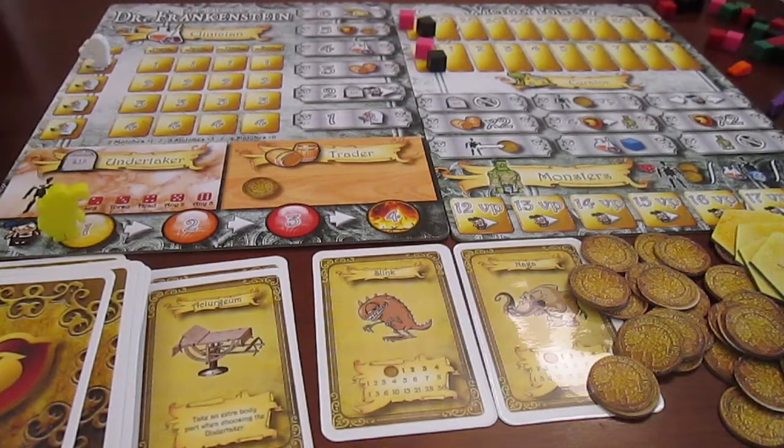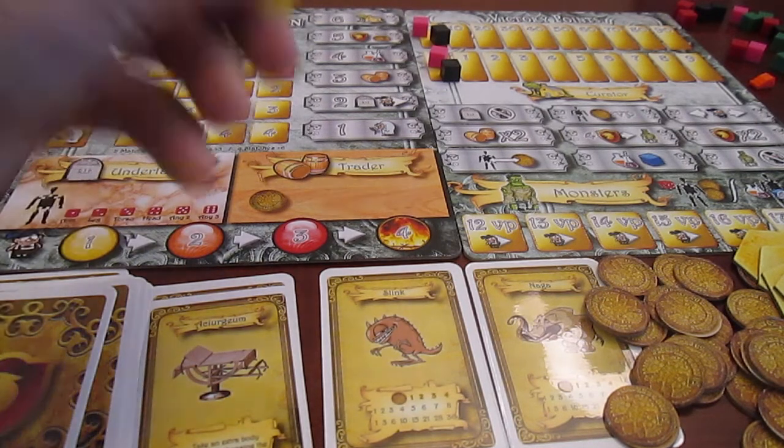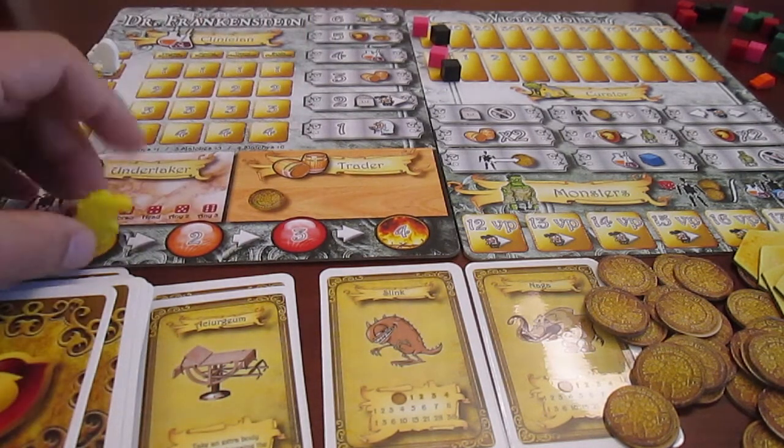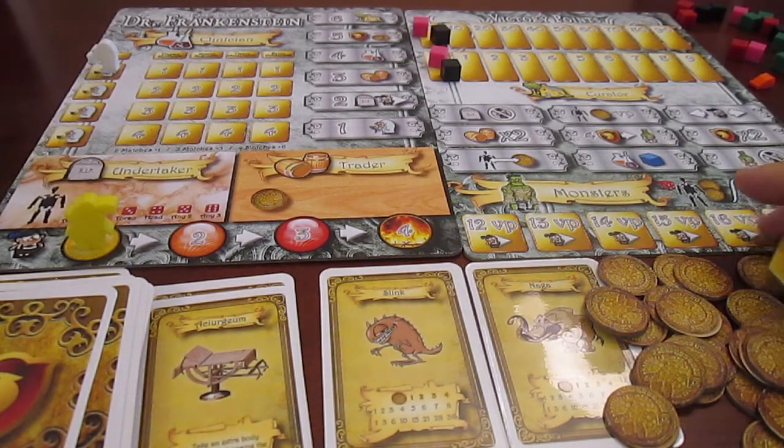In The Demise of Dr. Frankenstein, you are a mad scientist trying to build the creature, or the monster, or to build a lot of those, before the villagers come and storm your lab. And you will do this over and over — basically as many times as there are players.